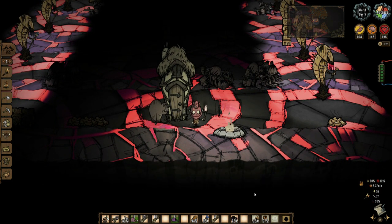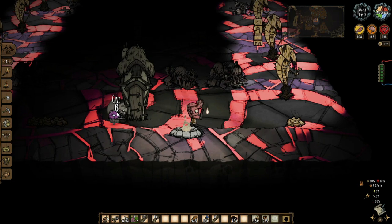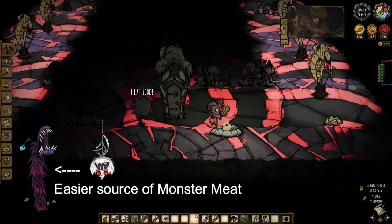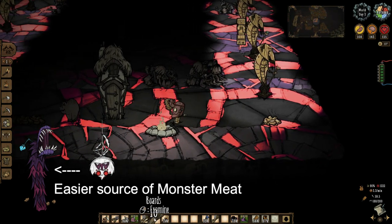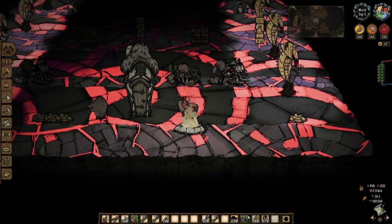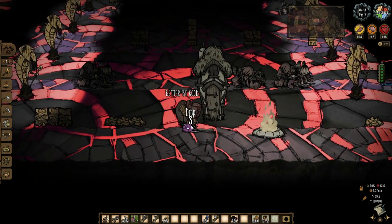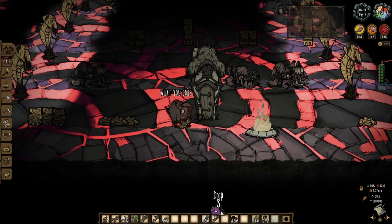Once they're out, give four monster meats to turn them into a war pig. It's easier to get four monster meats from dead worms than dangling spiders. Note that when they come out from their house, if they go back home because there's no light source around — for example, if the fire camp is finished — they will not come out again until the next day.